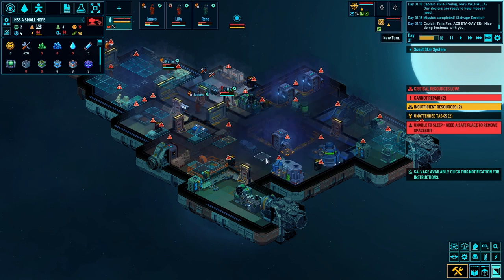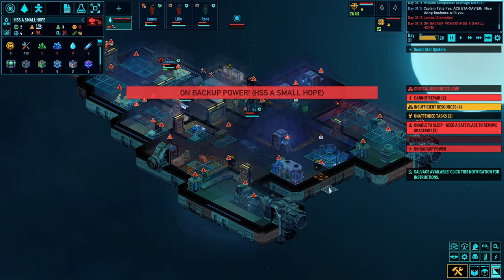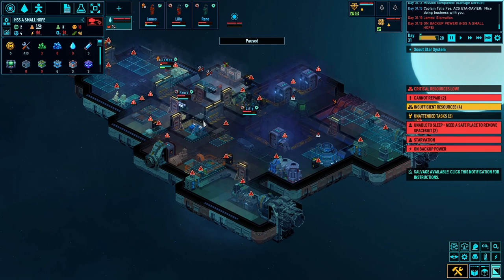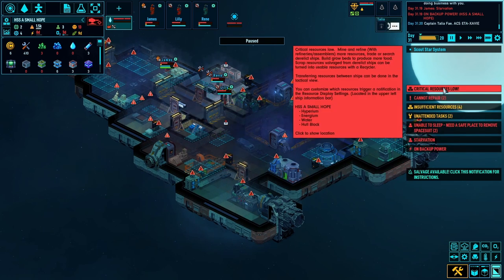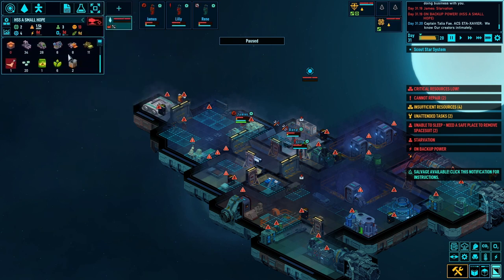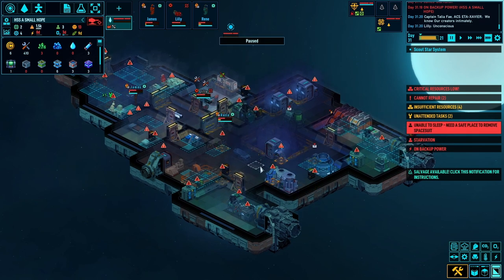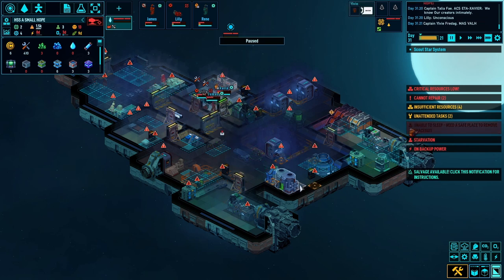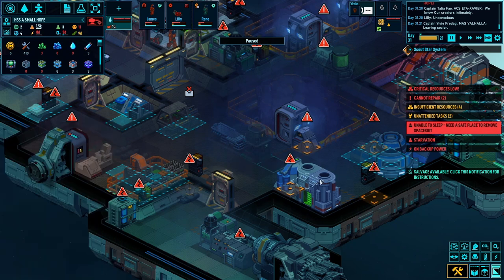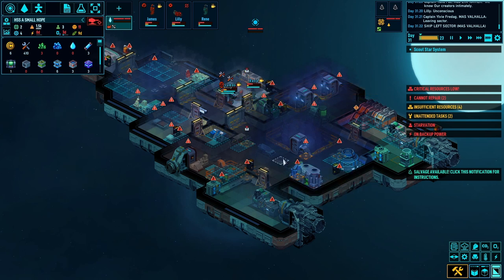No no no, you can't eat - you need to build this, this needs to be high priority! Why did Reen stop? She was so close to finishing it and she's moaning. James worried about starvation - we've got nine days worth! We've got monster meat, we've got human meat, what more do you want? The environment's too harsh in there for her to build it.